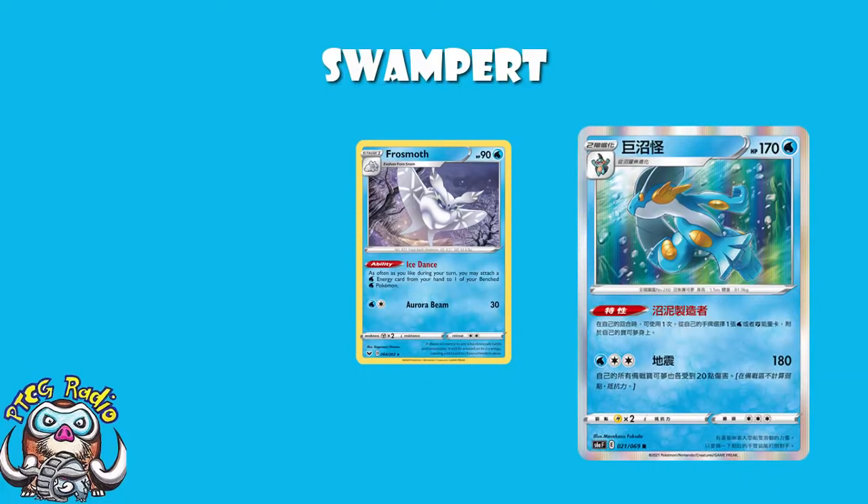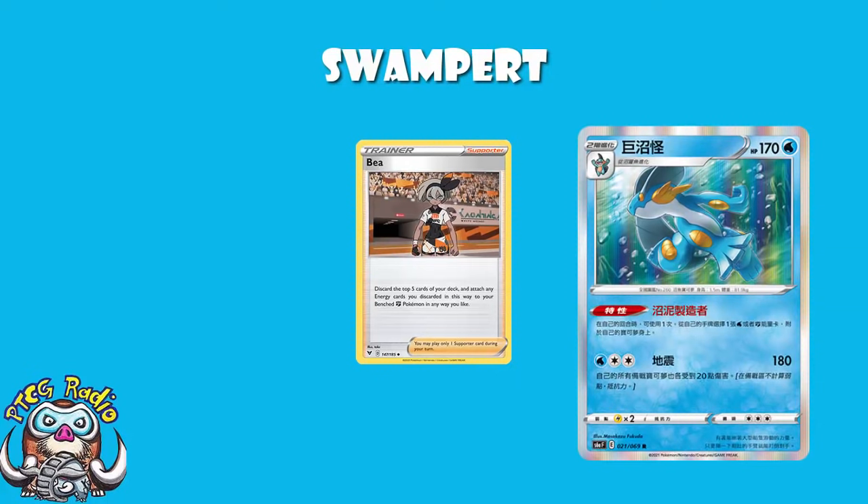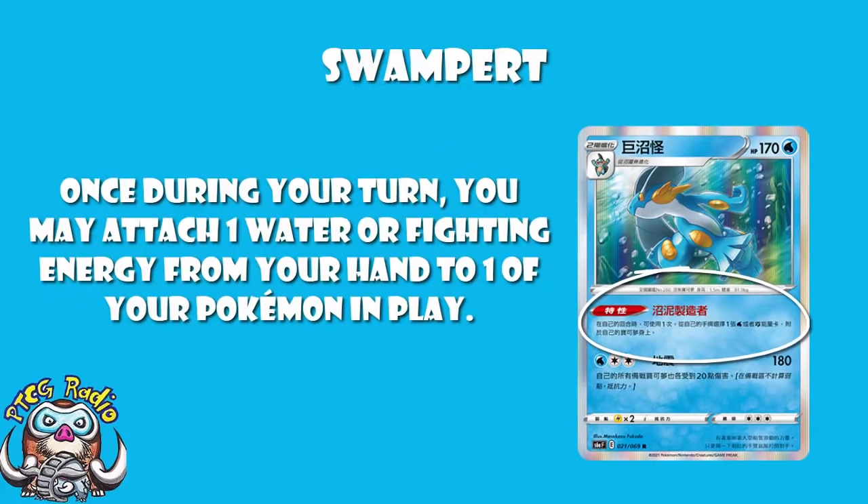Fighting Pokémon are kind of starved for energy acceleration. We do have the B card, but B is pretty extreme — it's not like having an extra little energy here or there. B is kind of an all-or-nothing card. You discard the top five cards of your deck, and any energy discarded can be attached to your bench fighting Pokémon in any way you like. Do bear in mind that is any energy, not just basic fighting, but it is only to your bench Pokémon and only to fighting Pokémon. Swampert here just attaches an energy, and that's kind of cool.